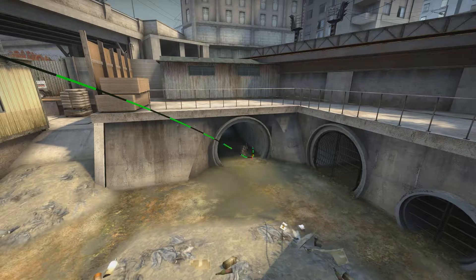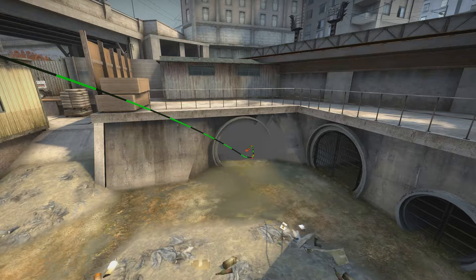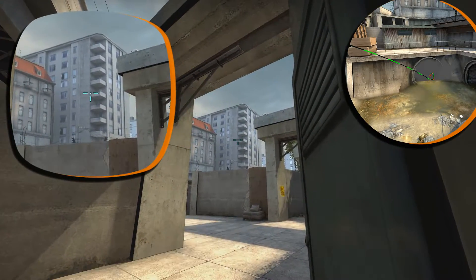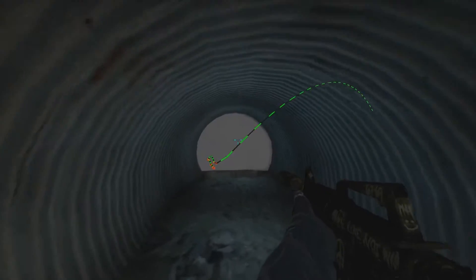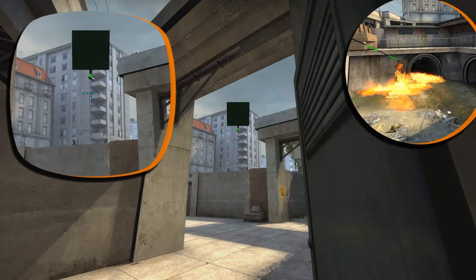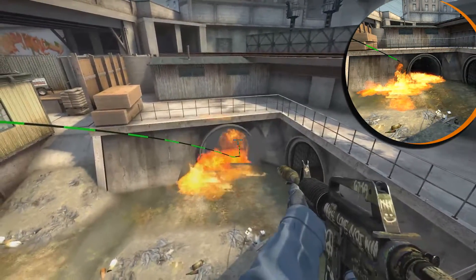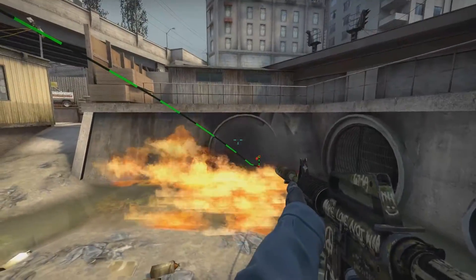Now moving on to the counter-terrorists. When you get out of spawn you can throw smoke to the water tunnels to slow them down. Get stuck to this door wall, aim at this balcony, and just throw the smoke. If you think they are going to rush through the smoke, you can throw a molotov from the same position and same aiming spot. This will give your teammates more time to get to water and take a good position. Enjoy.